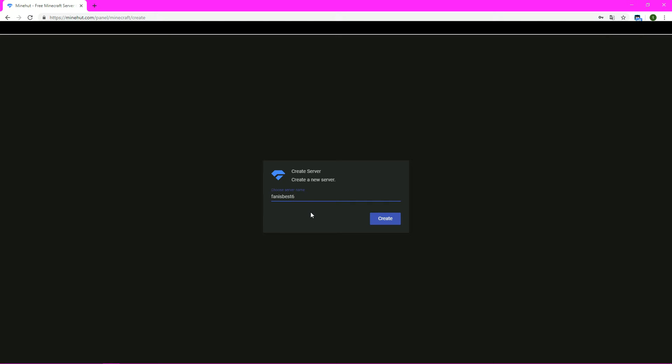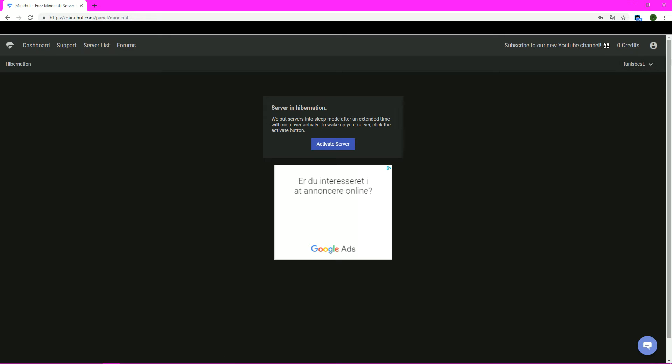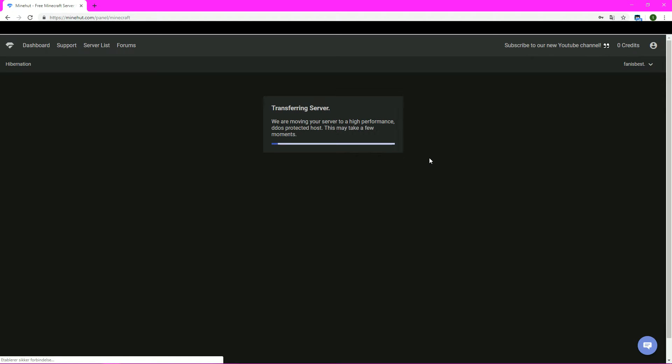I don't think you can write special characters. Wait — you can write a dot! Holy shit, we got a dot in the name. Alright anyway, the only thing you want to do now is click Activate Server, and then it's moving your server to high performance.